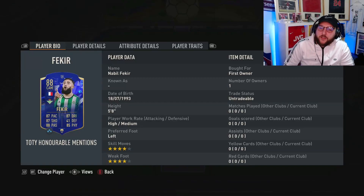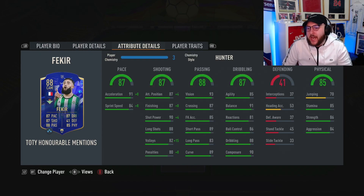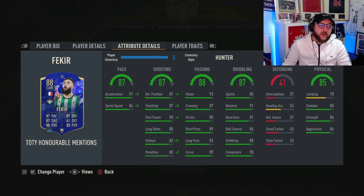We are looking at Team of the Year honorable mentions — 88-rated Fakir. He's high/medium, left-footed, four-star four-star, five foot eight, and can only play CAM, which is a little annoying for chemistry. He's got outstanding dribbling, composure, shot power, finishing, sprint speed, and acceleration. Going for a Hunter template, we've got power free kick, finesse shot, outside the foot shot, and technical dribbler traits.